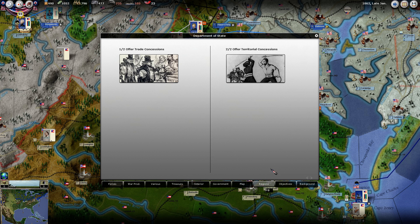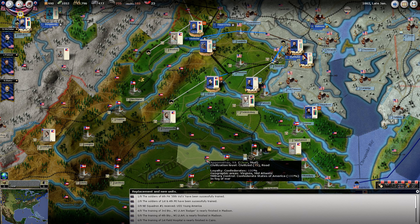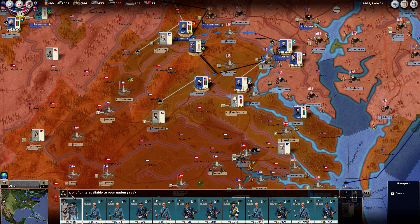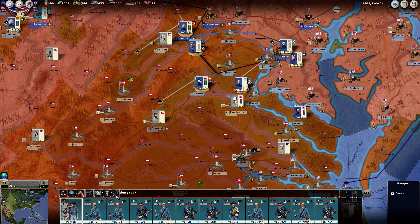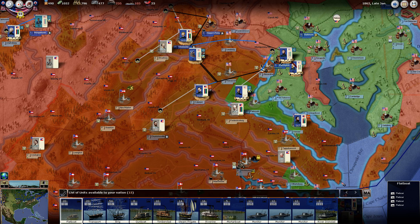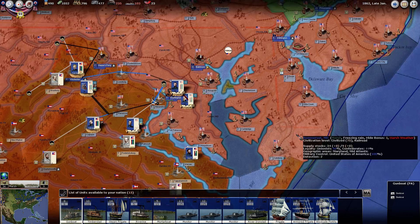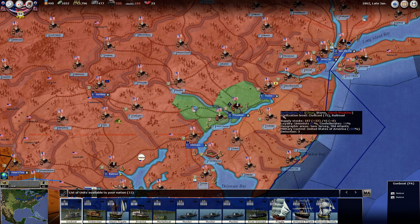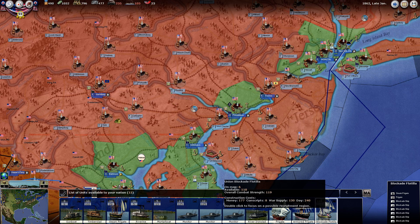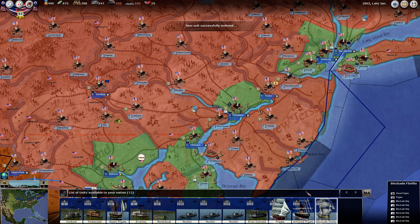This is up to $23,000, but that's not terrible. We need to get some building going on here. Now that we have a great deal of war supplies, I'm going to focus on a naval build. Up here in Philadelphia, perhaps we will build a blockade flotilla - one blockade flotilla.